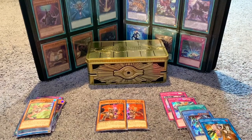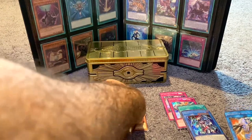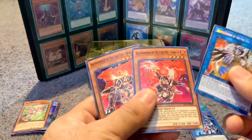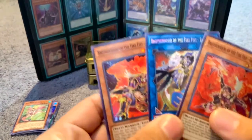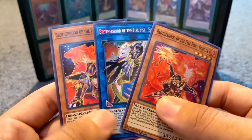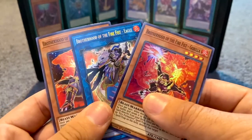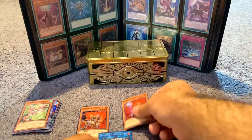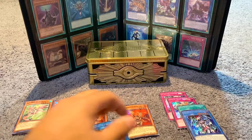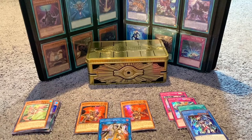All right guys, that was the video — nice and short. We were able to pull one of the three big cards, which is awesome. Here are a couple of the Fire Fist monsters — beast warrior monsters, really cool, they work really well together. Glad we could pull that on the last pack. Hope you guys enjoyed this video, give it a like, I'll be doing more Yu-Gi-Oh card content in the future, so hit the subscribe button and I'll see you guys next time.